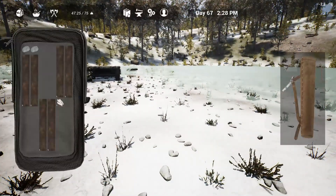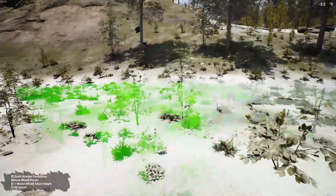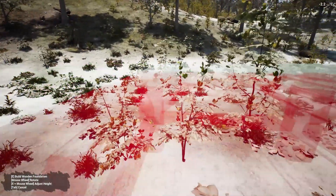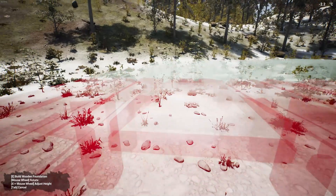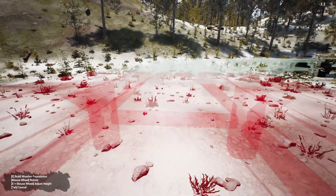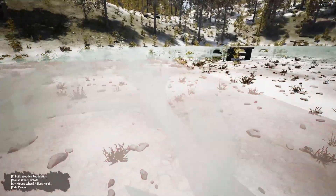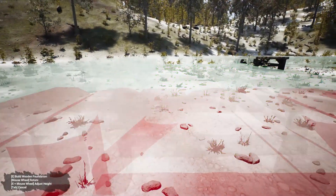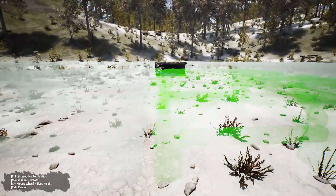So let's go ahead and foundation it up this way. The foliage — once we place a foundation or something, please let it not clip through. One, two, three, four, and five. I really hope it's all going the right way, I think it is. If not, whatever, we'll fix it later. This building is going to be massive, just like the crafting room — that was really big.